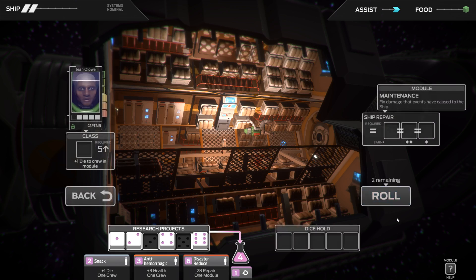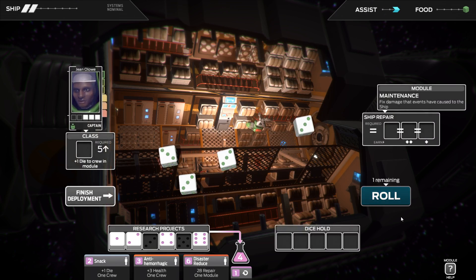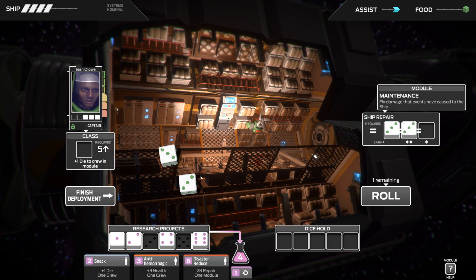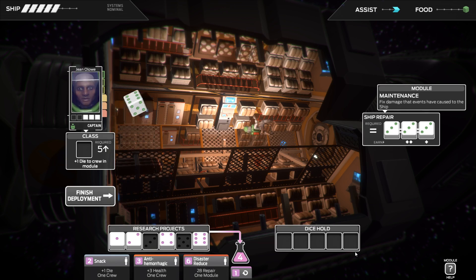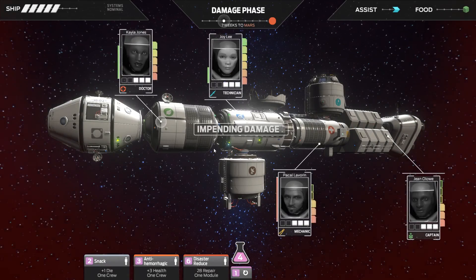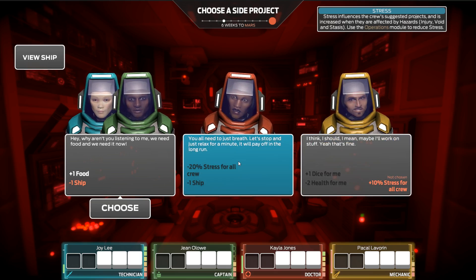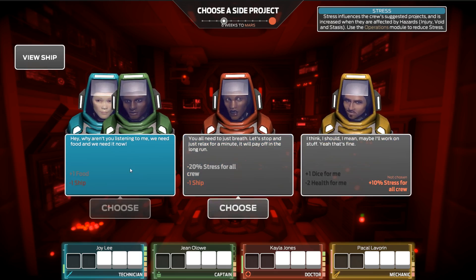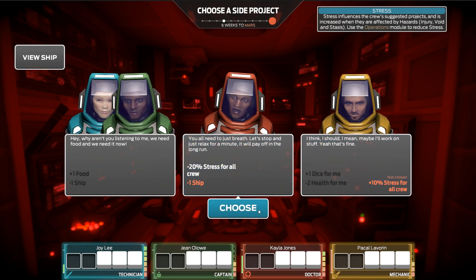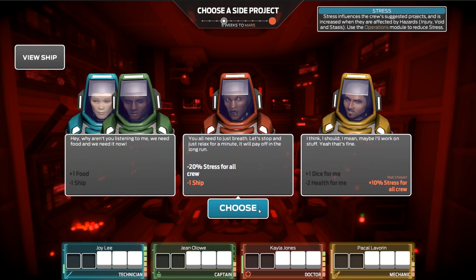And we're going to get the captain to try and fix the ship up. Let's put all the 3s in there and go for a 5 plus. We got a 4, which is worthless — I should have just put the 3 into the research project and stuck with it. Oh well. Negative 20 stress for everyone, negative 1 ship. Plus 1 food, negative 1 ship. 1 dice — so it's going to offset his stress anyway, so I want to do that one.